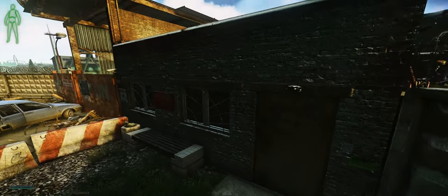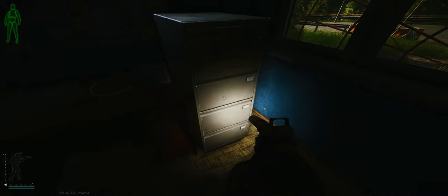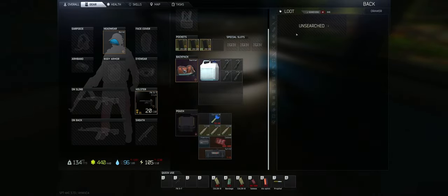As for the second place it could spawn, just like most other keys, it's going to be over in the filing cabinets. Open up every single drawer and there's a chance it could spawn in one of these little spots here.